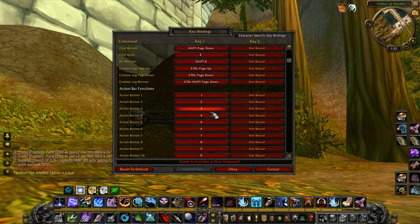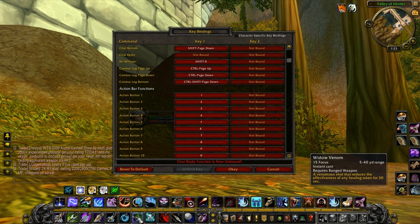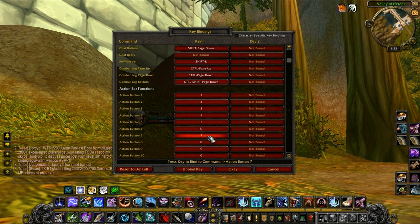So I have one through four right here. You can make anything you want — my hands automatically stay on WASD. For example, I can make Aimed Shot be F, which is easy to click from where your hands are. You can go from four to F easily. Even easier, you can have Concussive Shot as R, and Widow Venom as C — you can really just customize it however you want.